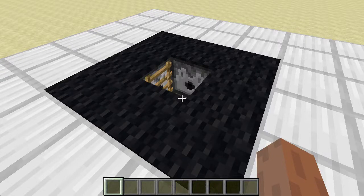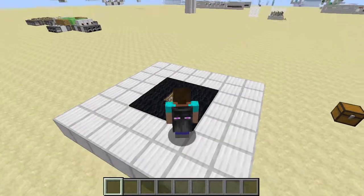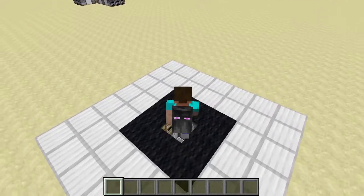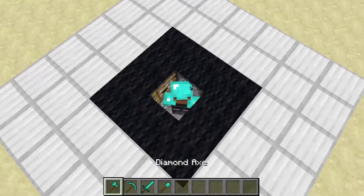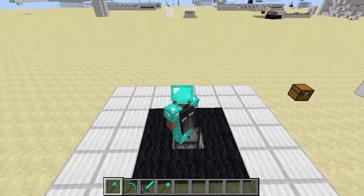Hello, welcome back, and today I'm going to be showing you how to build an auto-equiper station in Minecraft. So you'll see that I have no armor or tools on me at the moment, but if I go ahead and hop in, I'll get automatically equipped with diamond armor and tools, and then we can just hop on out again.